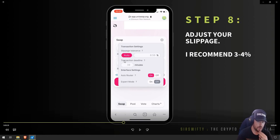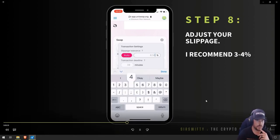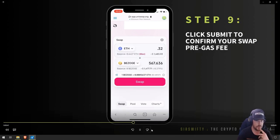I'd rather make sure my transactions go through than have to do them multiple times, especially when there's a lot of volume and gas fees are really high. So adjust that slippage to about 3% or 4% — whatever works for you.